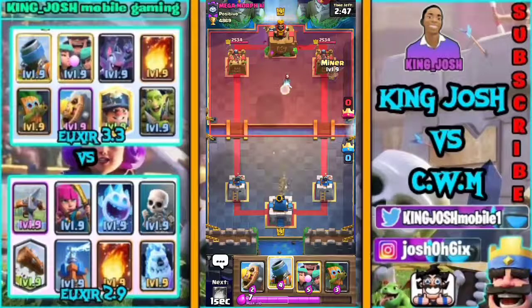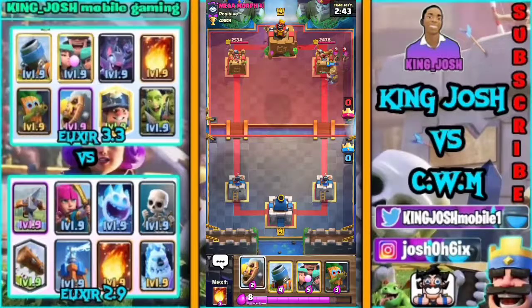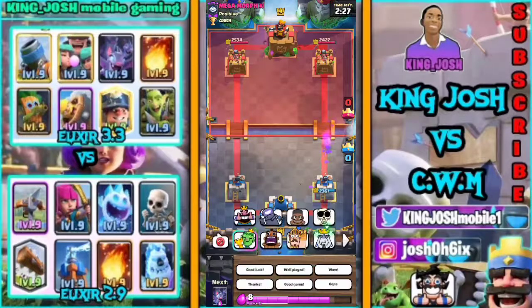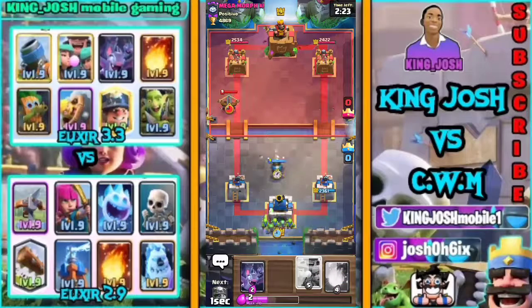I want to start off with Miner just to be safe, and I'm gonna try to play it safe. I want to bait out his Skeleton and Ice Spirit because I know he's gonna want to deploy it. Since I know the deck he's playing, I should try to be safe. I'm gonna increase pressure with only Miner, then defend with my Mortar and my Rascals. Hopefully that works out fine.